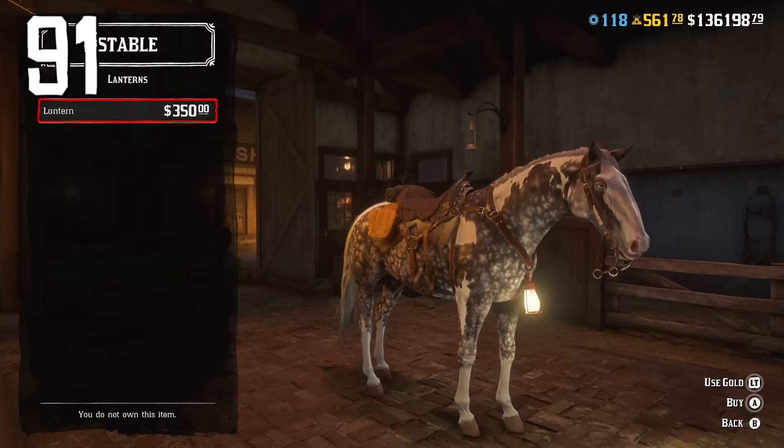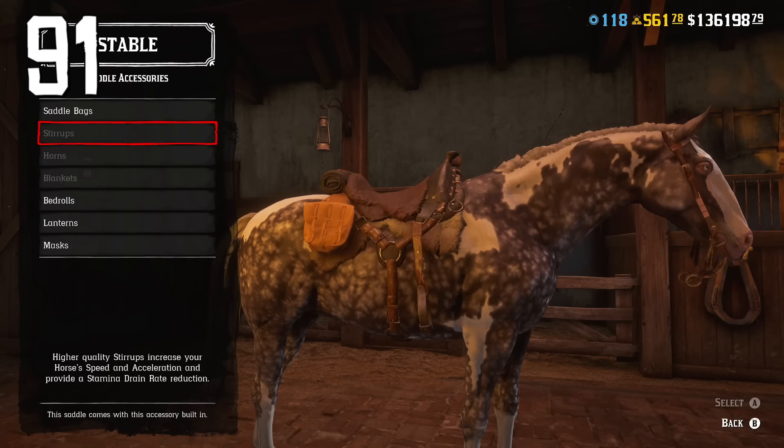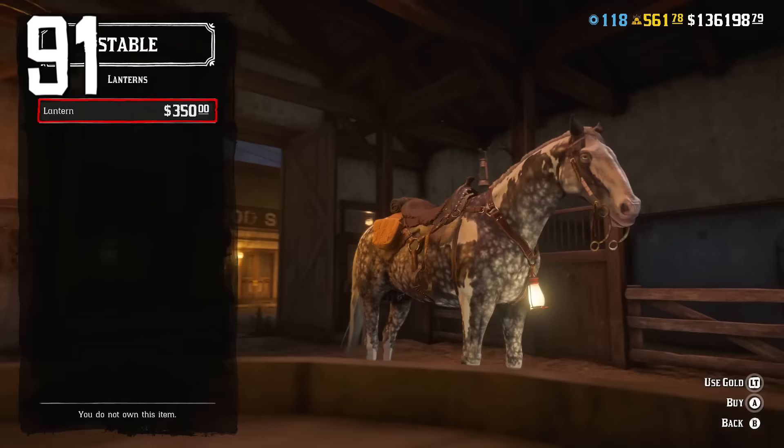You can get a horse lantern for a different look during nighttime, though griefers will spot you from greater distances. At stables, go to your saddle settings and purchase the lantern for $350 — it's applied to a specific saddle, not a specific horse, and you cannot turn it off.